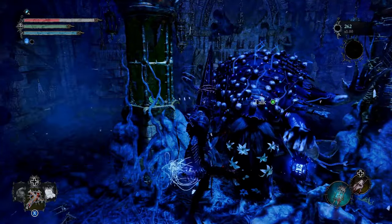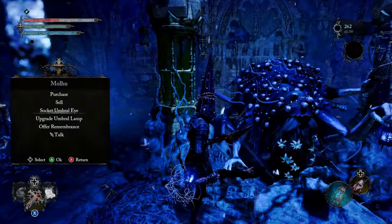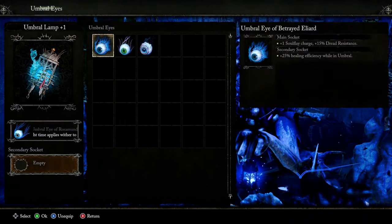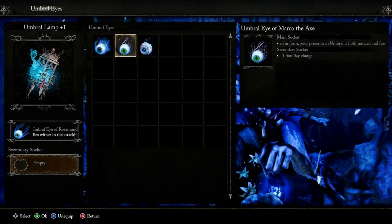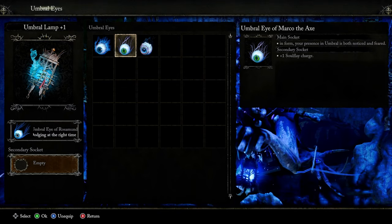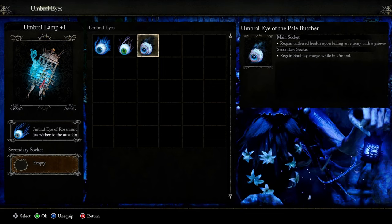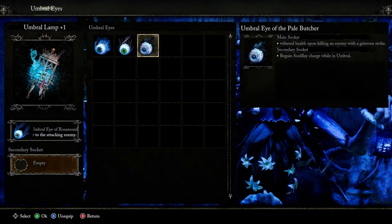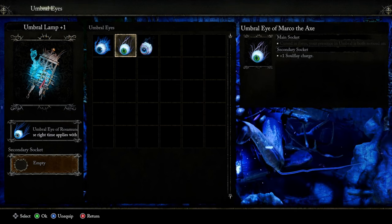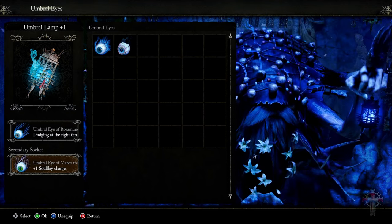As you can see, I now have two sockets for my Umbral Lamp, plus the ability to socket an additional eyeball. You can add one that gives you one extra Soul Flay charge, one that regains wither health upon killing an enemy with a grievous hit and restores your Soul Flay charge, or one that makes your presence in Umbral both noticed and feared. We're going to try that last one out.